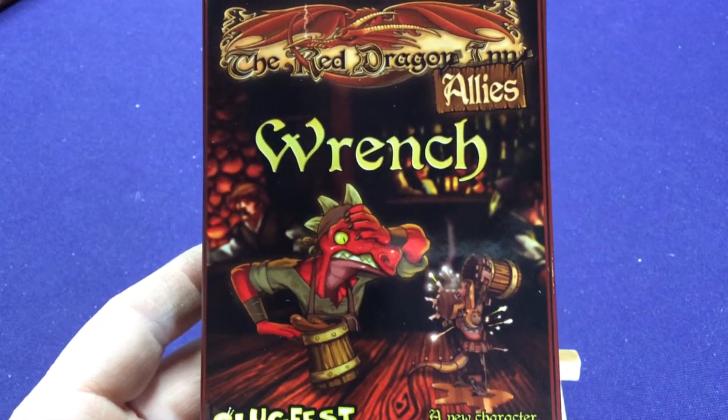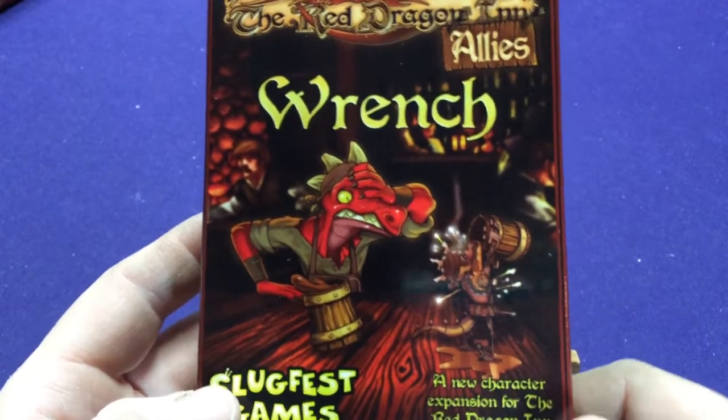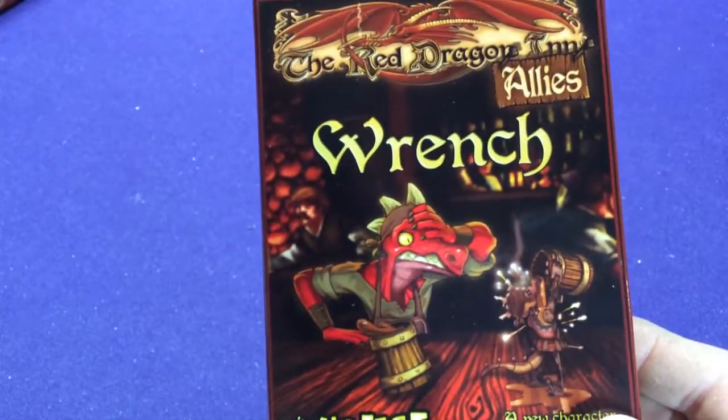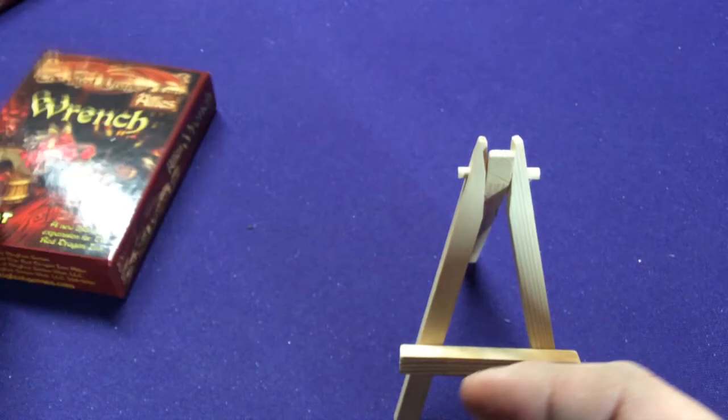Hey, Wrench, Jason. Welcome to another Red Dragon Inn Allies set. This is one of these single-player boxes — this is for Wrench the Kobold Artificer. Depending on these small boxes, it's a nice way to just add an extra character to your game and throw them in any set.